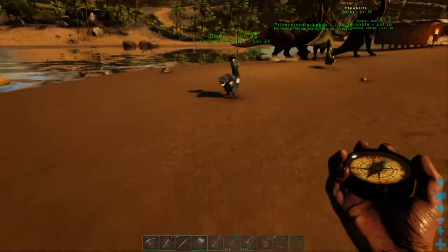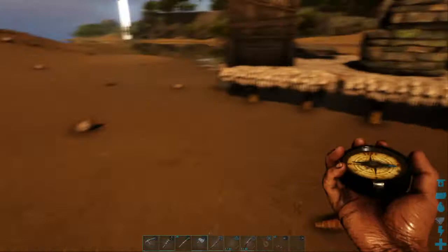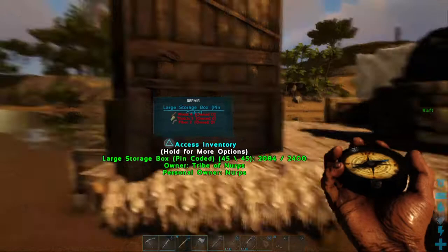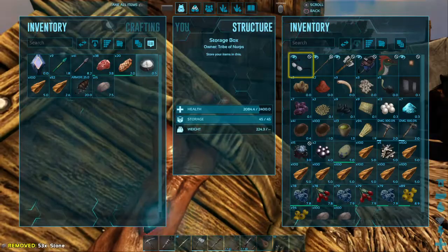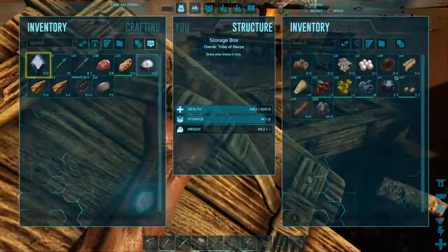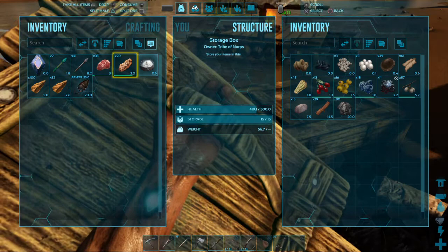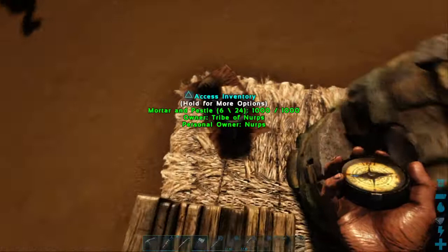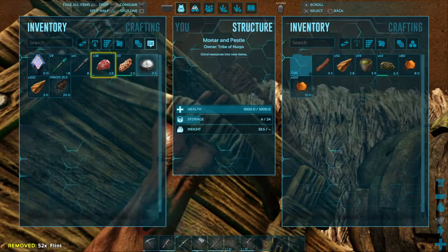Josh, you ready? Get over here! Which one am I riding? A triceratops? Yeah. What game lets you ride dinosaurs? Oh yeah, the dinosaurs to store stuff too — that's why I was emptying out the dino's bags.